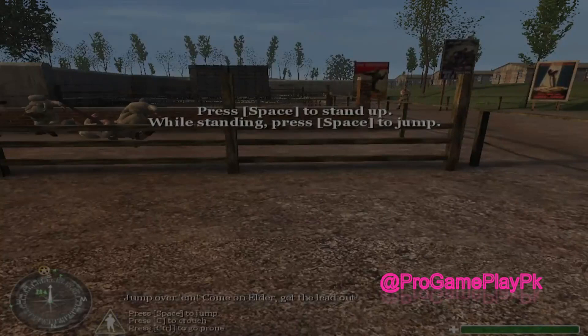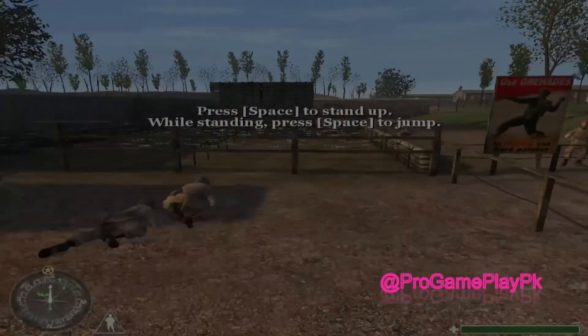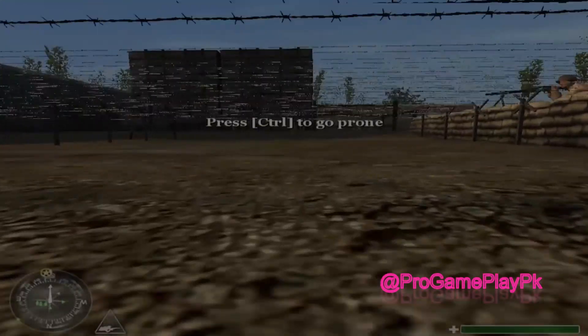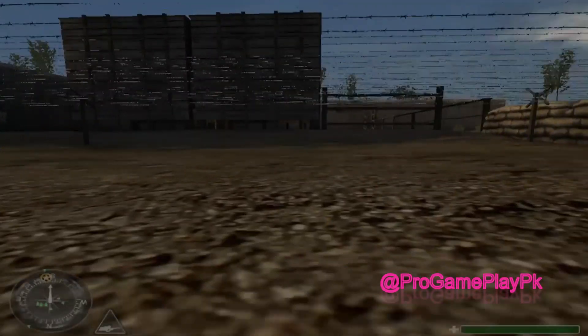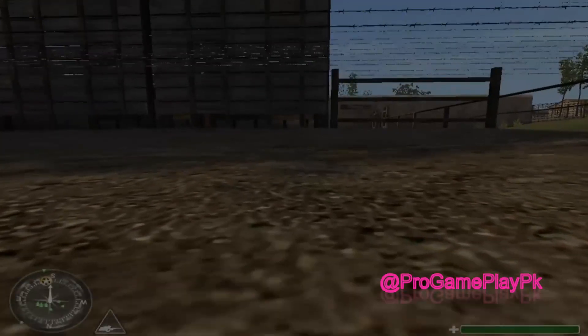Jump over them! Come on, Elder, get the lead out! Not bad. Now hit the dirt and crawl forward under the barbed wire. Sergeant, fire up those machine guns! Don't lie around, boy! Stay low! Stay down!